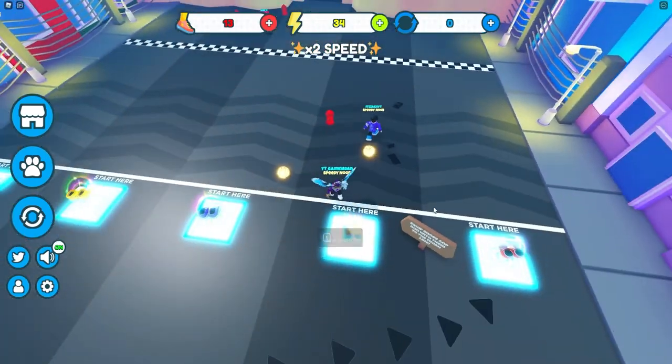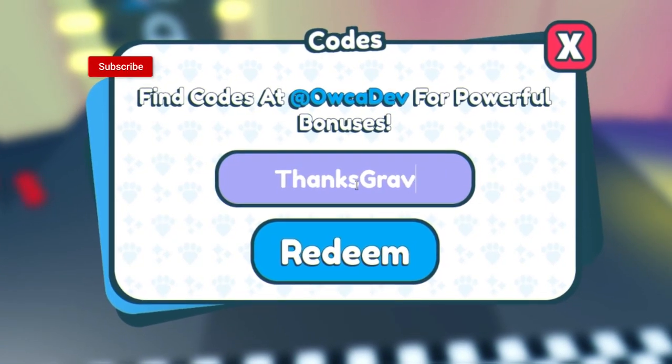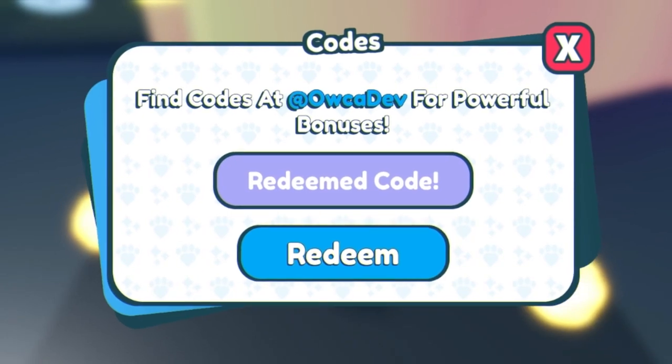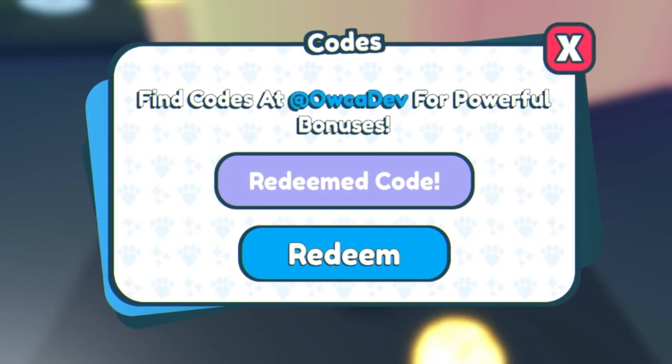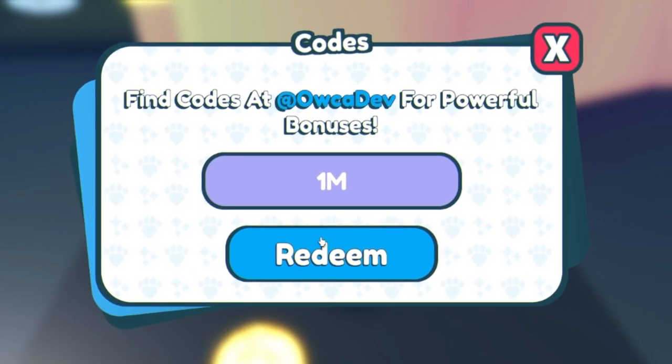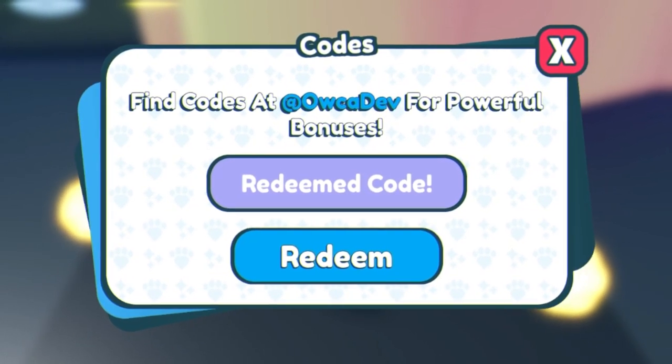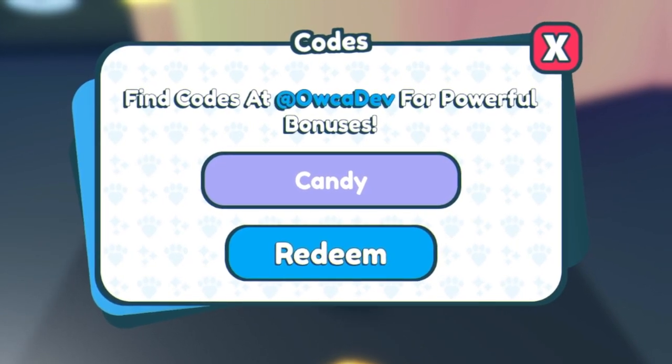The first code today is 'give me a code'. Go ahead and redeem that one right now — click on redeem and enter that one in. As you can see, that one's going to give us a speed boost, which is pretty nice. Next we have code '1M' — redeem that one over there for 1000 energy, which is going to help us out a ton.